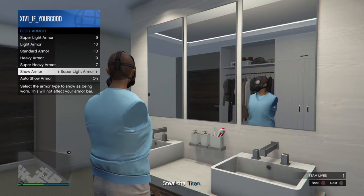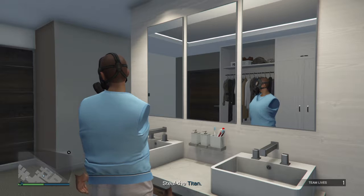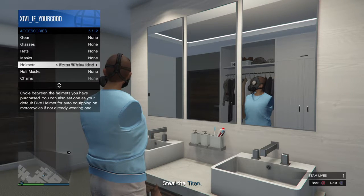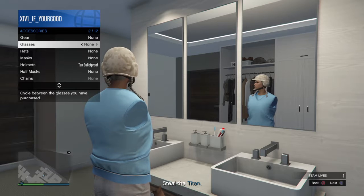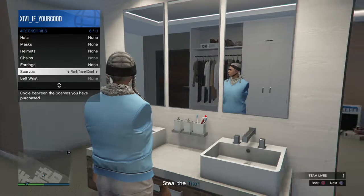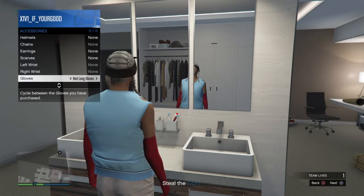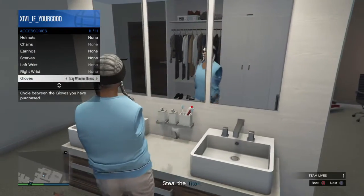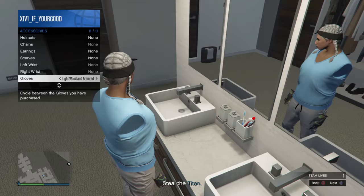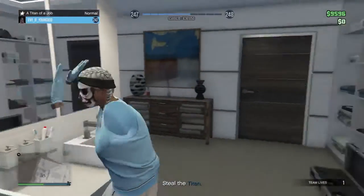Just hold down on the body armor for a bit — your character should react. Then go to helmets, put any helmet on. Go to scarves — whatever scarf you want — put a scarf on to cover up your neck. Gloves — any gloves — put your arms back. You can put these blue gloves on, and then you're looking great.